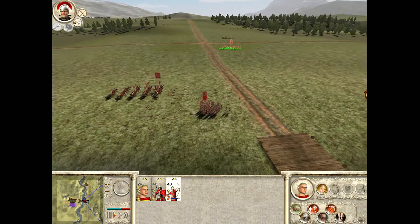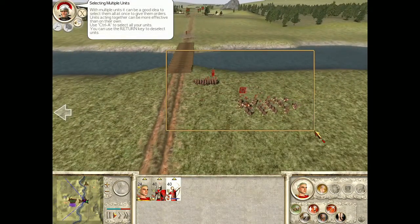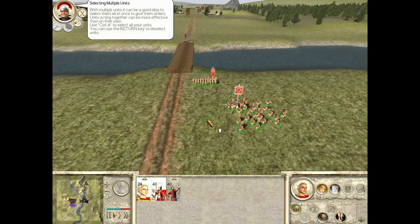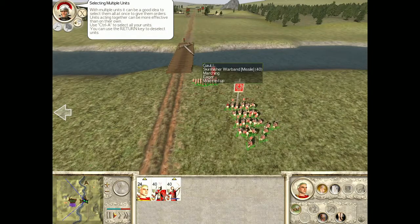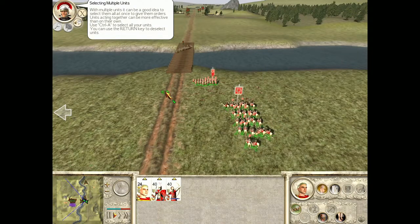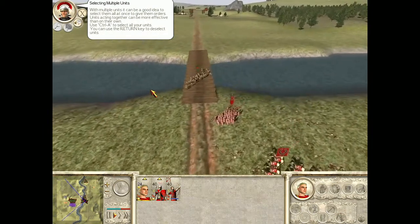My troops live to be tired out, man. All units — it can be a good idea to select them all at once when giving them orders. Units acting together can be more effective than on their own. Use Control-A to select all your units, and the return key to deselect. That's handy, I guess.